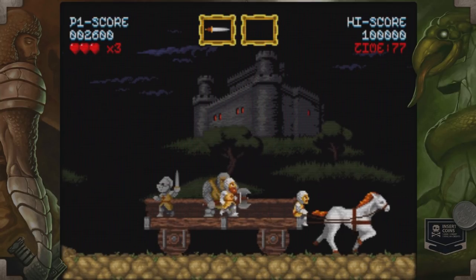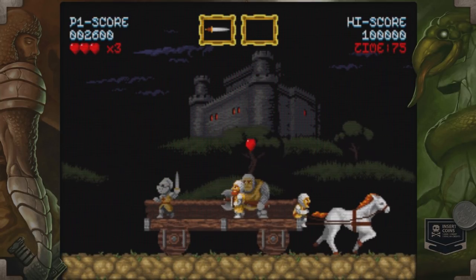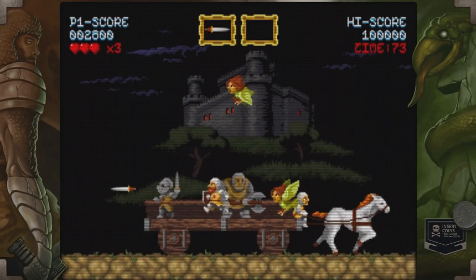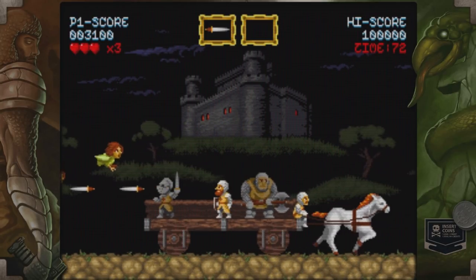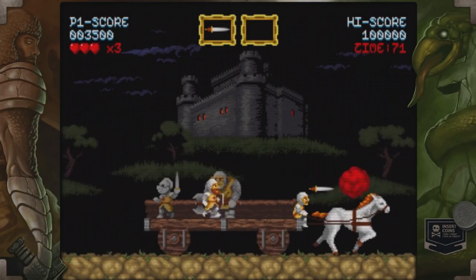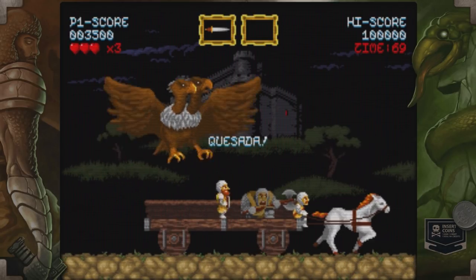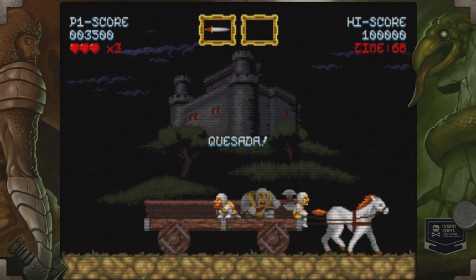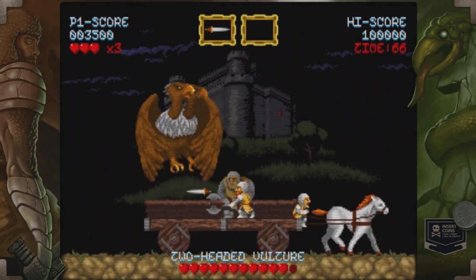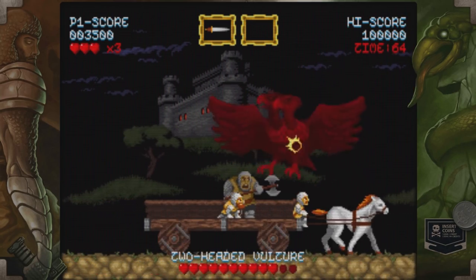You have three hits on every life — you can see them up in the top left. You can replenish them with meat, some of which I just picked up. The game is very Ghouls and Ghosts — it feels just like it, you have the same sort of jump. There are boss fights; they don't always come out of nowhere, they do make sense when they show up, but sometimes they just surprise you.